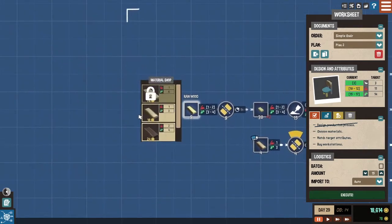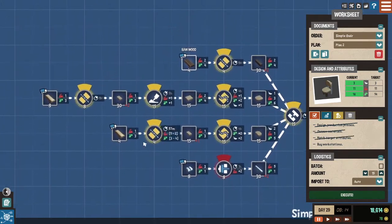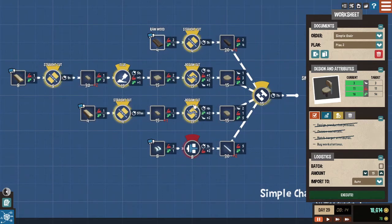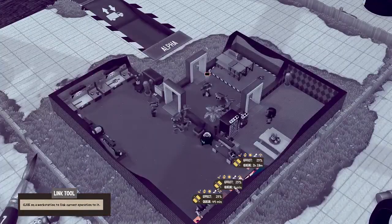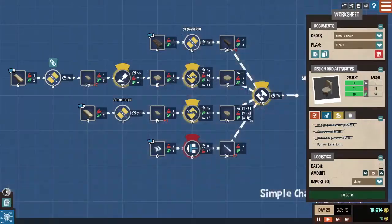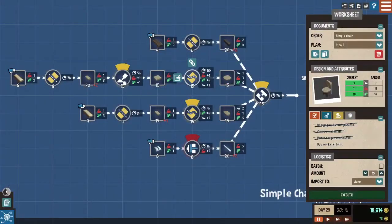Let's pick out some wood. We can't pick this one — we have to choose the expensive one, that's a shame. Let's select everything that is a straight cut, everything that has to do with wood. Let's link that to our workstation — it's been a while since I played this game. All right, you're linked. Let's bring all of this to the woodworking bench.